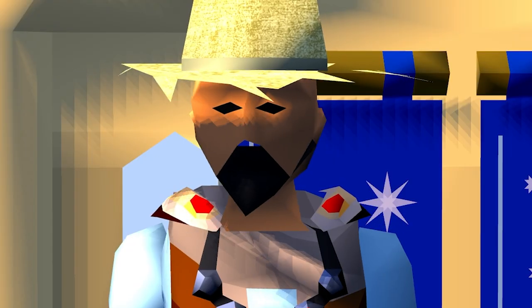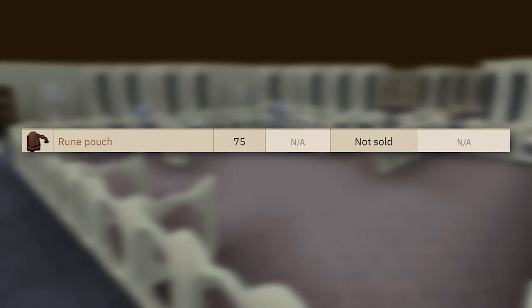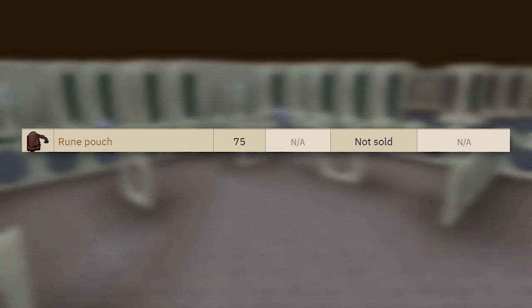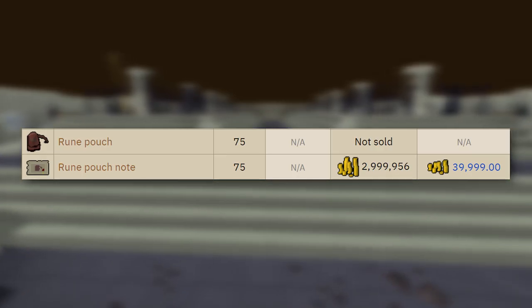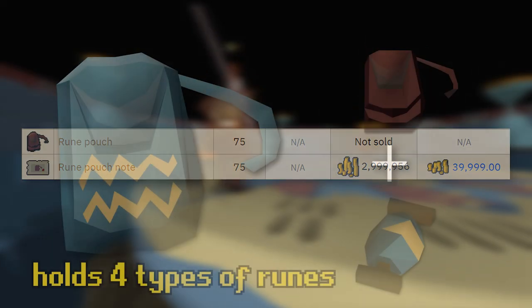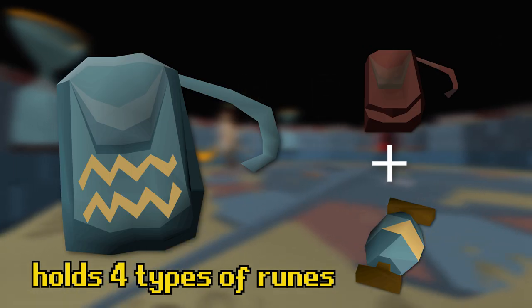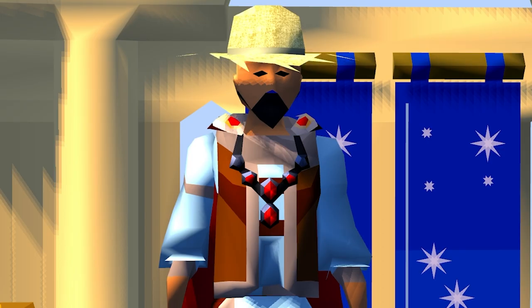750 points is a lot for most people, and since you want to get this item as soon as possible, it's not exactly ideal. The good news is you can get this item for 75 Last Man Standing points, so if you're good at PvP or even just into PvP, this is a great option. They've also basically made this item tradable — you can buy a Rune Pouch Note for 3 million GP, and if you've got the money lying around, I'd really recommend you take this route. You can even make the Rune Pouch better by getting a Thread of Elidinis from the Tombs of Amascut, which can be obtained from entry mode, so it's doable for most people. But starting out, a regular Rune Pouch will do you a world of good.